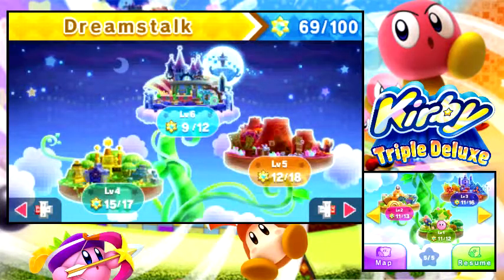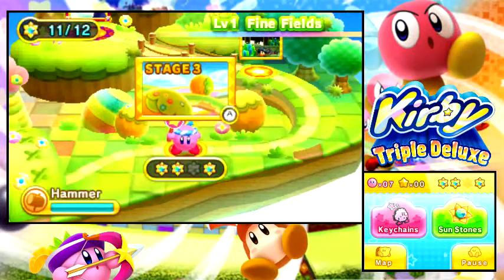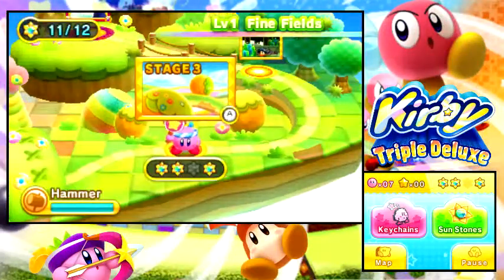You can see there in the corner it says 69 out of 100. Here's all the numbers for all of the levels. I'm afraid on the bottom screen you can't see them that well. And here we are in level 1 stage 3. You'll notice I've got the hammer power-up. If you go to the practice test room, you can grow a power-up, take it out, and keep that power-up. So for most of this I'm going to be using the hammer power-up.